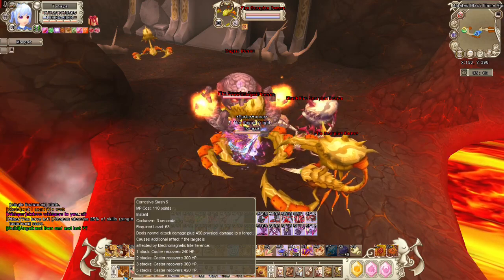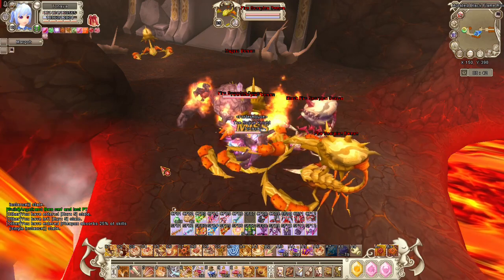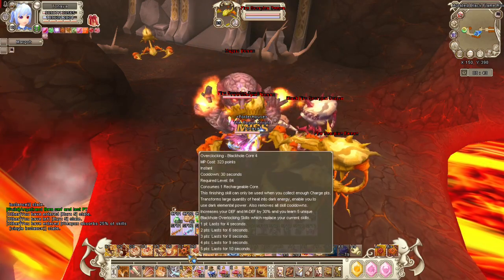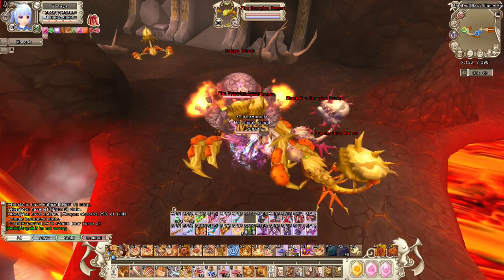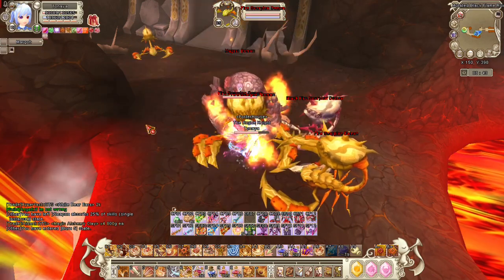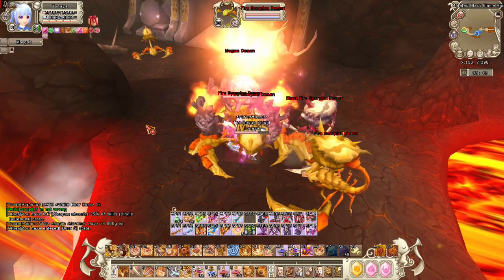Especially if I have 5 stacks of Storm Charge and I have Ethereal Beauty popped — it's really fast, I swear. It's really cool. It's just the same as Black Hole Core — it gives four unique skills. And this is Endless Assault. I think this is the most famous skill of the Game Master because with just one skill, everything dies.